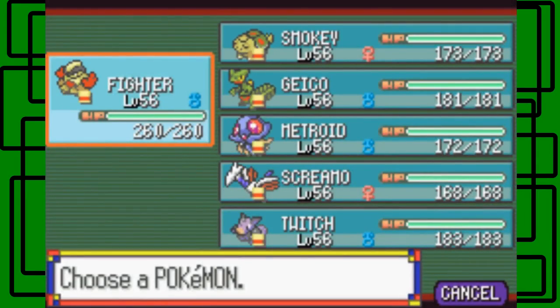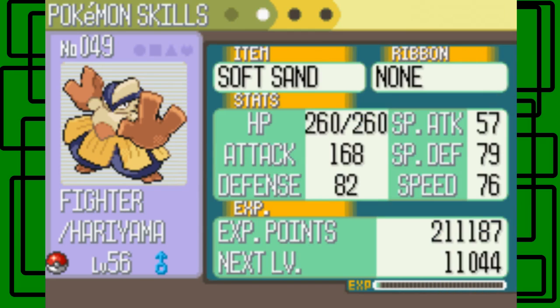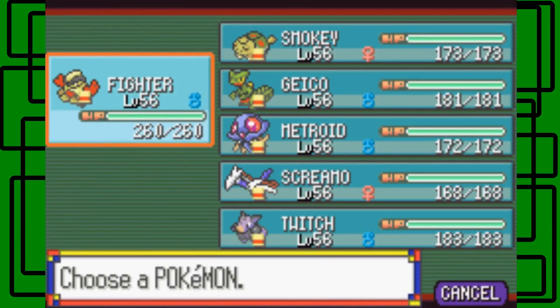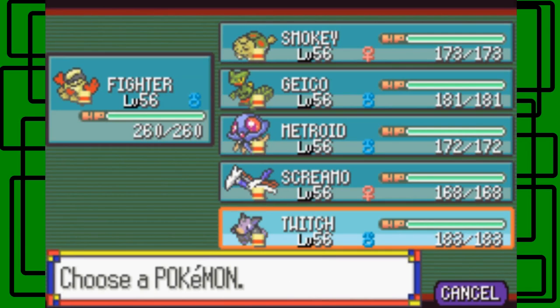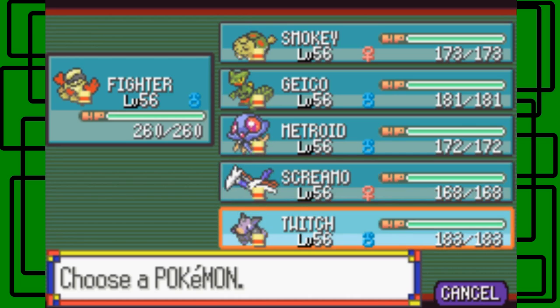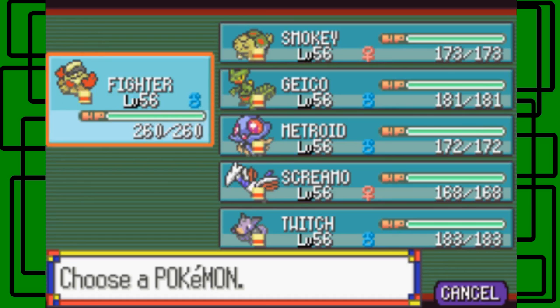I trained all my Pokemon up to level 56. So let me go through the summaries. Everyone had their final moveset coming into training, so no one really learned anything new — I didn't want any Pokemon to learn anything new. The order I trained them: Twitch was the first to reach level 56, then Grumpig, then Skarmory, then Tentacruel, then Sceptile, then Torchic, and then Harayama.